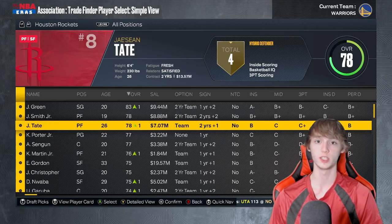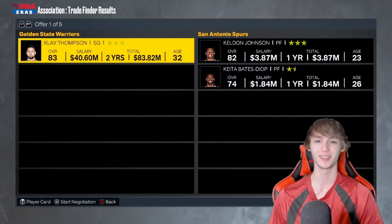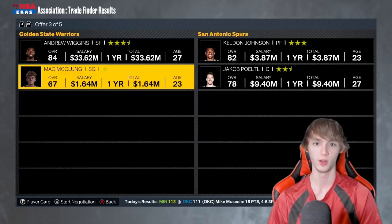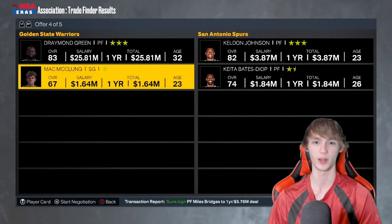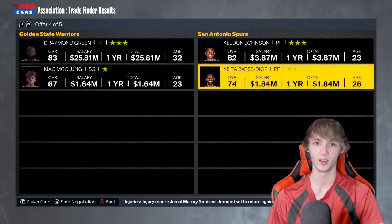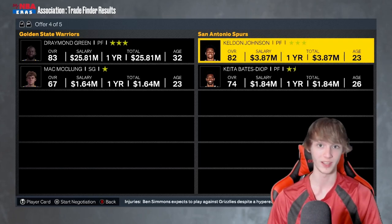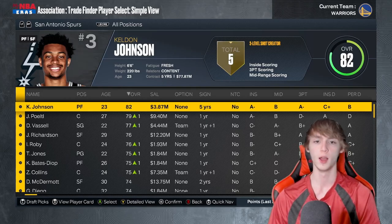Moving on to the second power forward, we're going to the Spurs. I'm looking at Kelton Johnson. If you guys like shooting three-pointers, Kelton Johnson is your guy. I love him. You could trade Klay Thompson, Andrew Wiggins, or Draymond Green. I think it's got to be Kaminga or Draymond Green in a deal. This isn't a bad deal at all — you're also getting a 74 overall as a 12th man. Draymond Green and Mac Mkling for Kelton Johnson isn't bad at all. He's a great three-point shooter, 82 overall already, and only 23. Kelton Johnson is probably my number one power forward pick on this list.